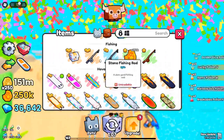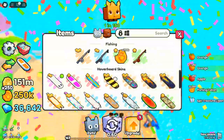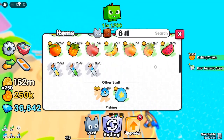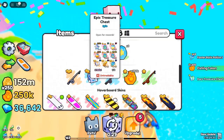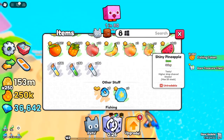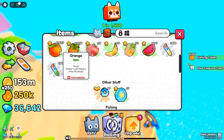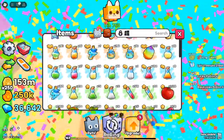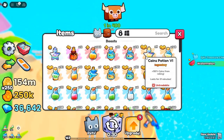Default Fishing Rod: your basic starter rod that can catch some loot, but is limited in quality. Sturdy Fishing Rod: an upgrade from the default, offering slightly better chances for rare items. Stone Fishing Rod: increases your ability to find better chests and higher-value items. Iron Fishing Rod: among the best available, the Iron Rod significantly boosts your chances of reeling in top-tier items. Upgrading your rod is a smart move if you're serious about snagging those mythical chests. Use your fishing tokens to unlock these rods gradually, and you'll notice a major improvement in the rarity and quality of items you catch.